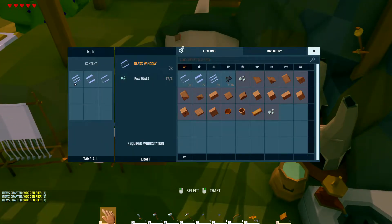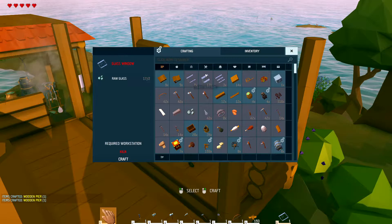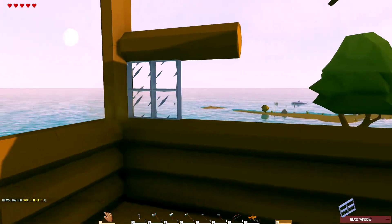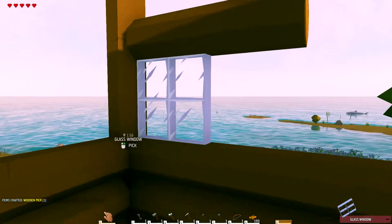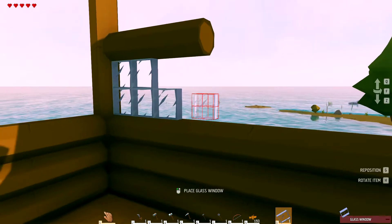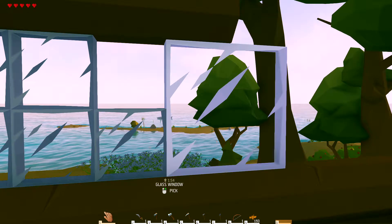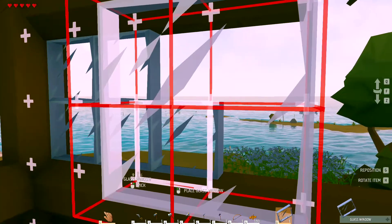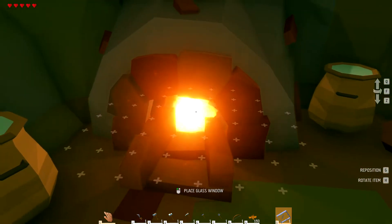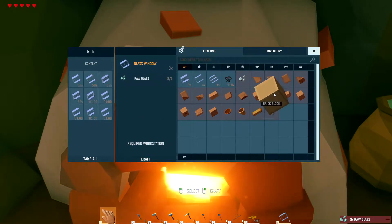Let's have a quick look and see if our glass is ready. It is. Let's see what this glass window looks like. What does this glass window look like first? Okay, that's not terrible. So what's the difference? What are these pieces? That's a single block. I think I prefer those ones. Let's make some more of those. How many am I gonna need? Let's just make the whole amount. What else do we need?